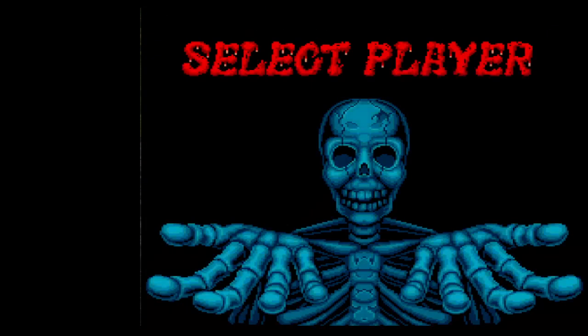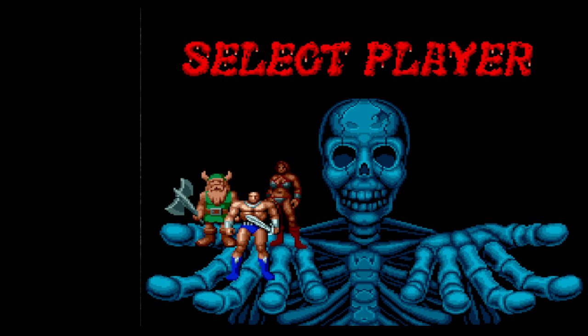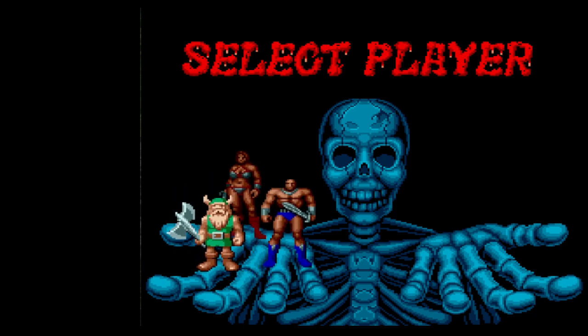Pick beginner difficulty. You are allowed to go into the options and change the health settings if you want to give yourself more health if you're struggling, but if you spend a little bit of time practicing you shouldn't need to do that — it's quicker to just not go into the menu on every reset. We're going to be picking Gilius.